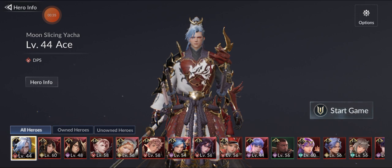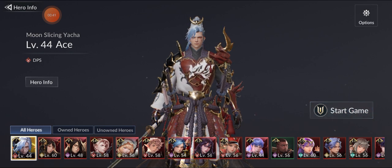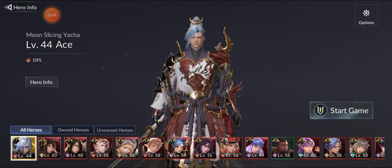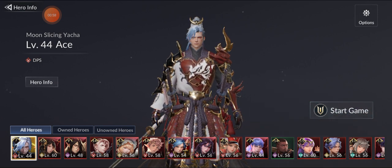Hello everyone, welcome to another Seven Knights 2 video. The patch is up, let's check what's new. We're still pulling for Yachta — I'm already on the 50-50. The chances are low but it's not zero until we make it to level 60.